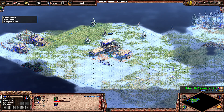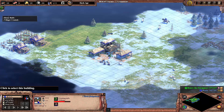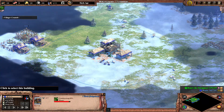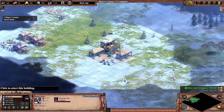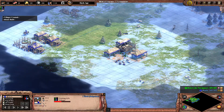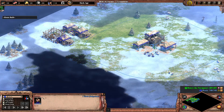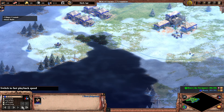You can see that I'm just going to take these first four sheep — standard stuff. I'm going to build four houses, so we're taken care of as far as housing is concerned. This is one of the original three villagers; once he finishes there, he's going to go over here and build a lumber camp.